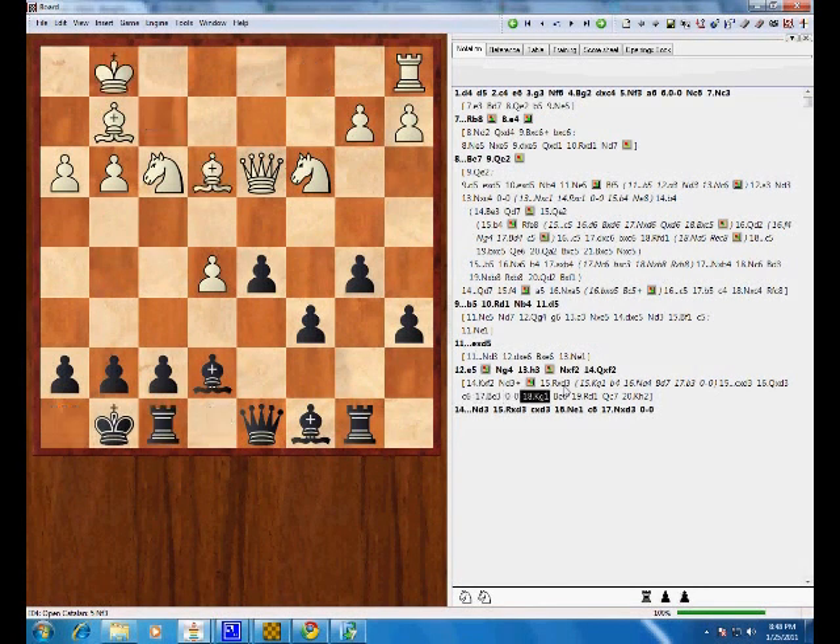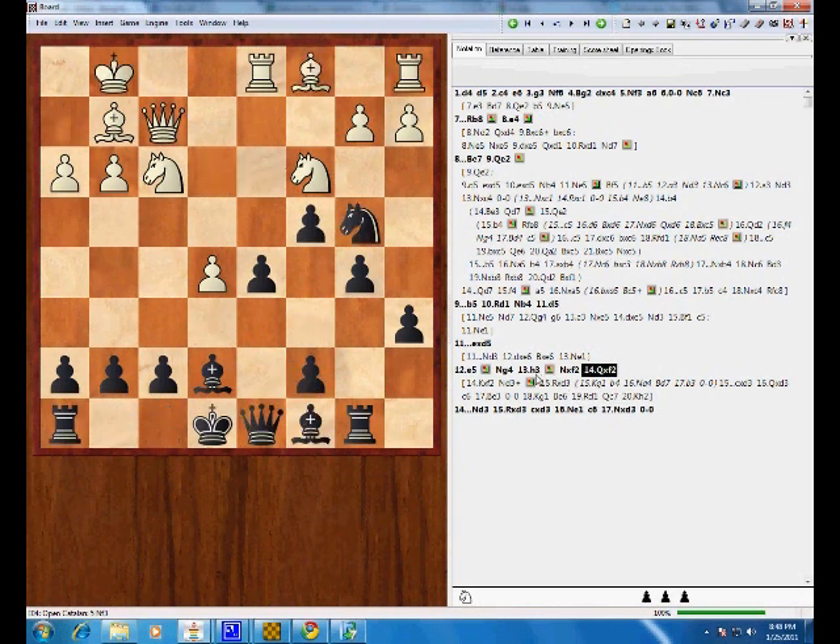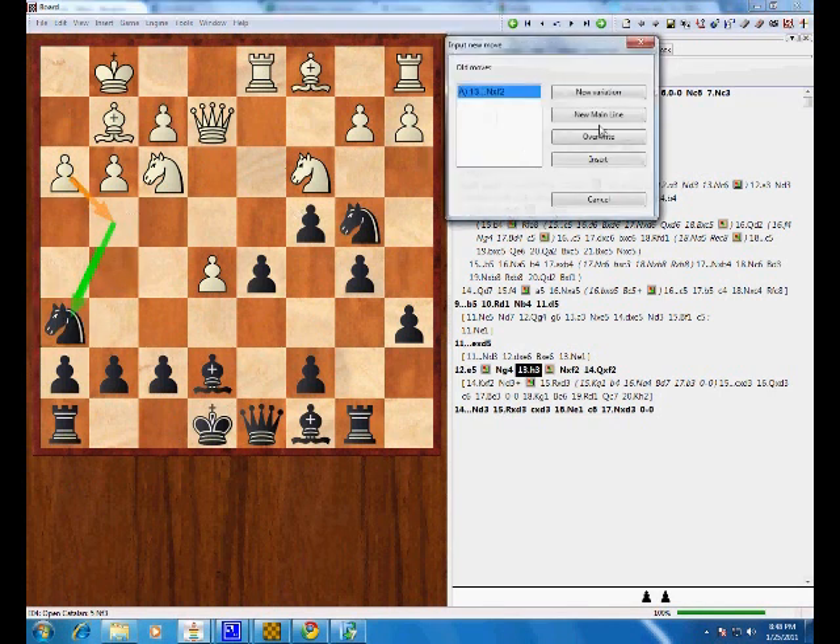I think this is a fine position for Black. He's okay. I don't know that he's better or anything. So if we're trying to find the critical line, I think probably knight h6 is the critical line.